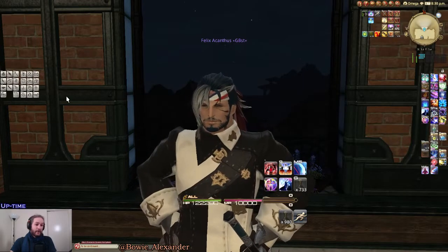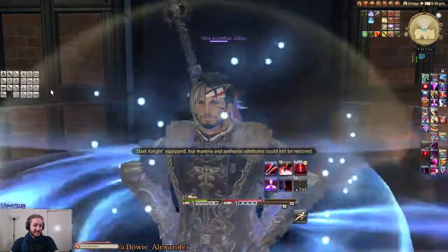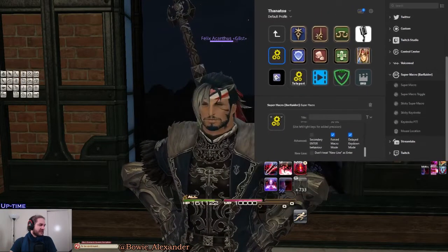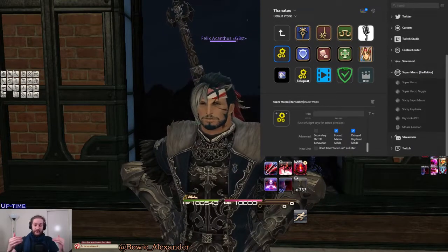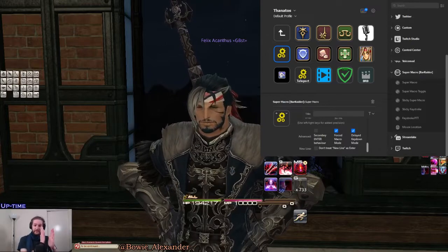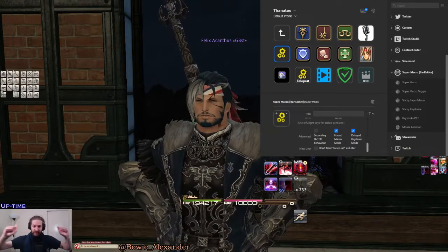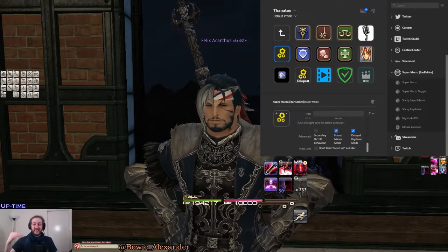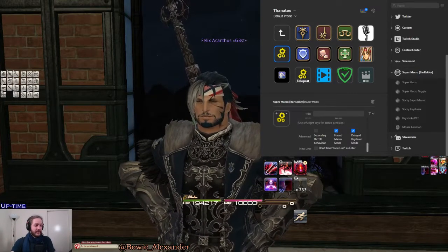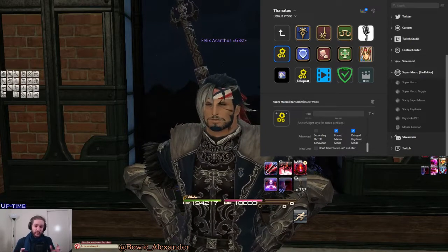The way I do it is I click on Delayed Key Down Mode and Forced Macro Mode. Now pressing that macro changes me into a Dark Knight. What these settings do is, rather than pressing all three keys making it a sequence, Delayed Key Down Mode and Forced Macro Mode make Ctrl+Shift+1 pressed together as a macro — otherwise it just presses '1' on its own.